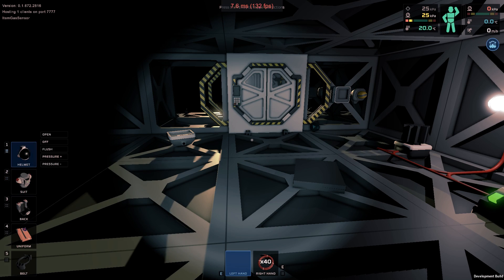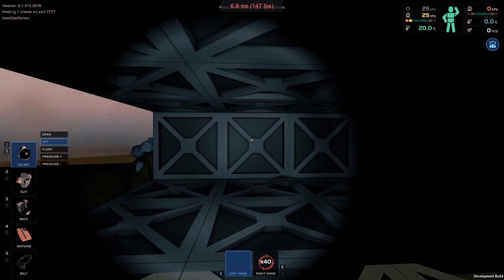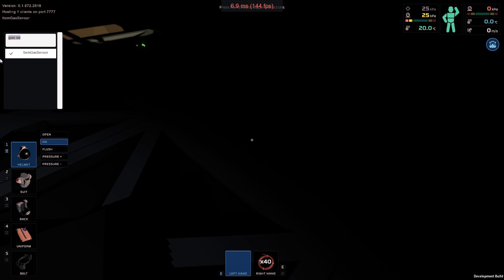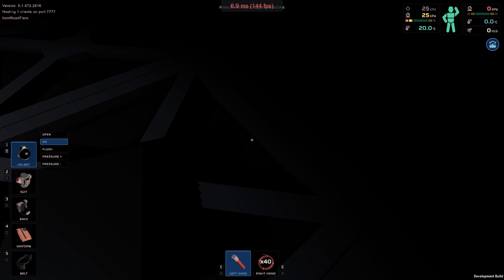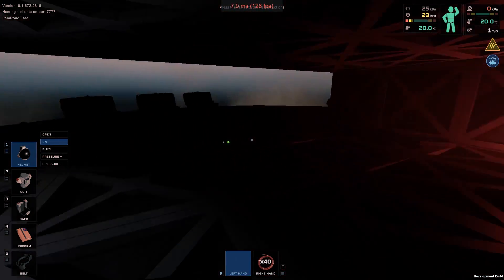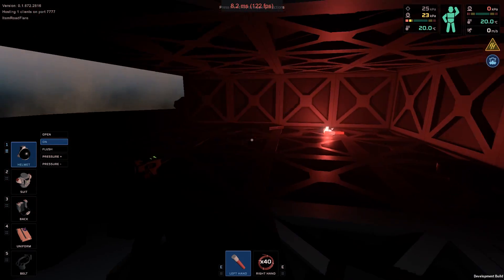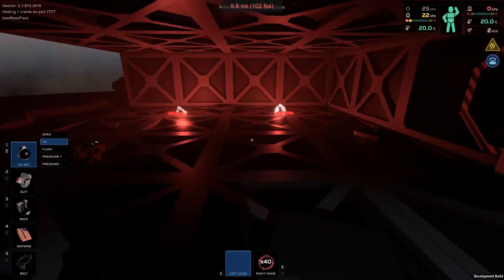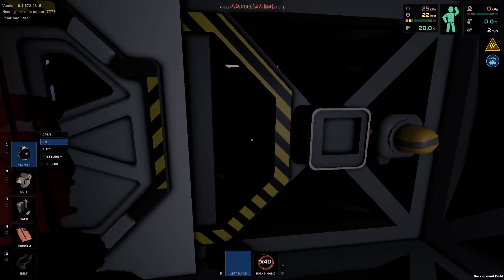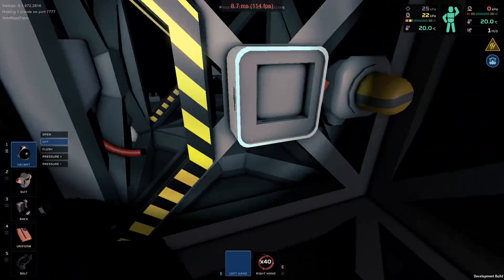If I turn off my helmet light, you can see it's still super dark in that corner but it's kind of bright over here. There's complete volumetric lighting — so if I get a road flare, I can light it and throw it over there. See, it's all cool and road flare-y. And just throw that one over there — it's like a little disco party in here. I really like it. Let's get back to the task at hand.